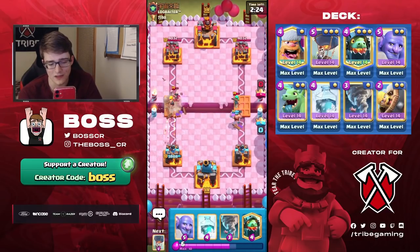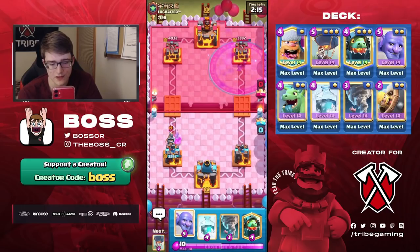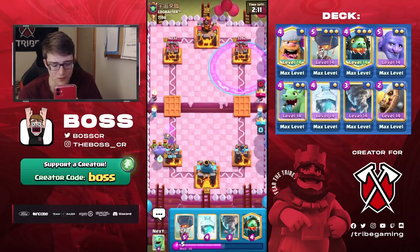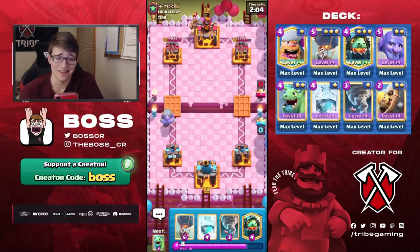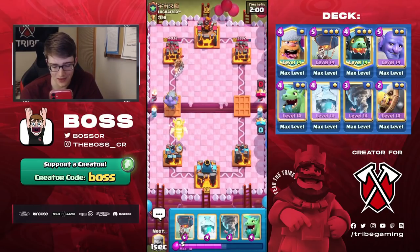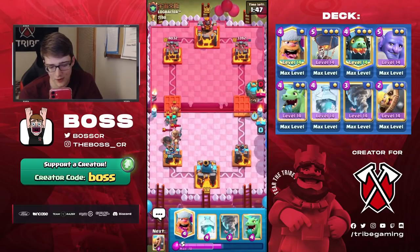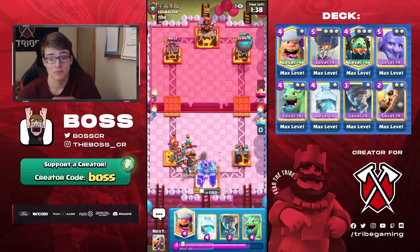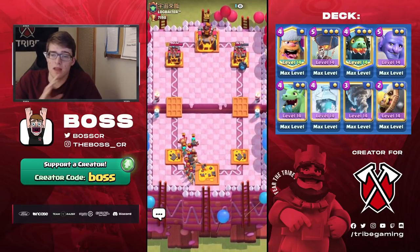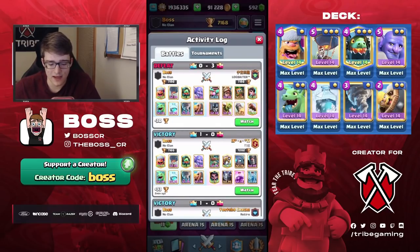Log Bait is pretty challenging — I'm not going to deny that. The problem is if he has Prince, this is really hard because you don't have a good answer to the Prince. Yeah — and the Rocket too. I don't know if I even want to bother showing this game because I don't know if there's much you can learn from it, but I think I just will — this will show you what a hard counter is.